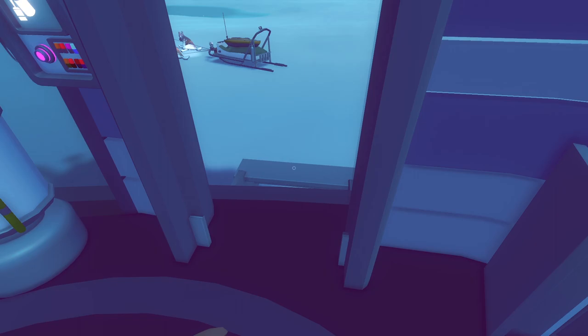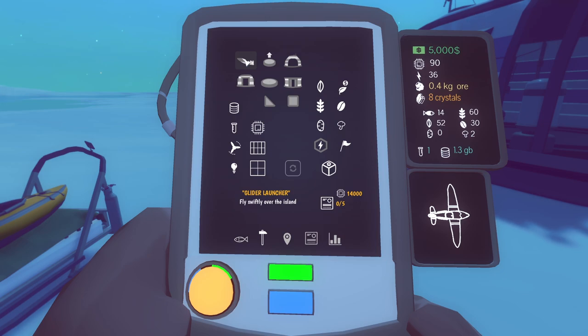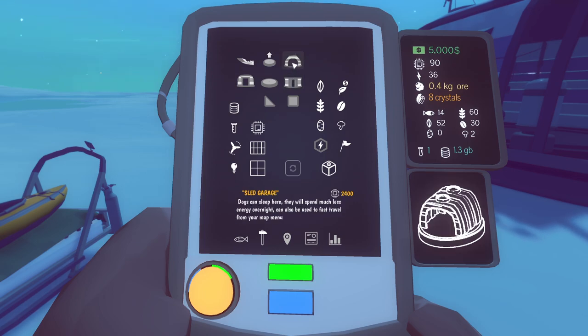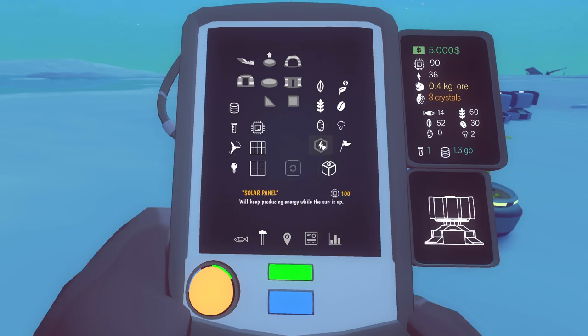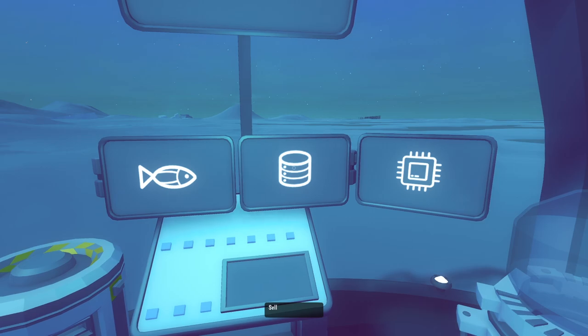Let's see what's going on with hunger after sleeping through the night - barely went down. The dogs' hunger went down pretty good though. I'm looking at things to craft - a glider launcher sounds pretty dope but it's way out of my price range. A sled garage for my dogs during the night - I really like that. I want to put down a wind turbine but I need 250 for that, so I'll collect this data and sell it. Six thousand... maybe not enough.